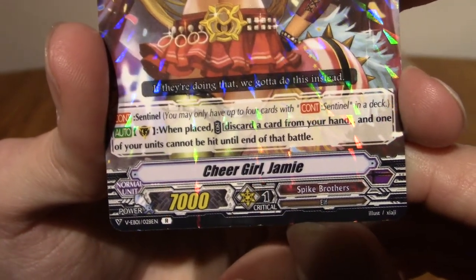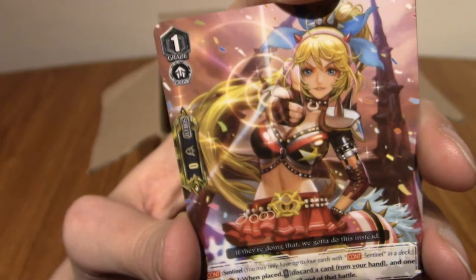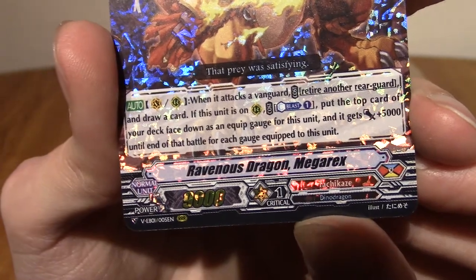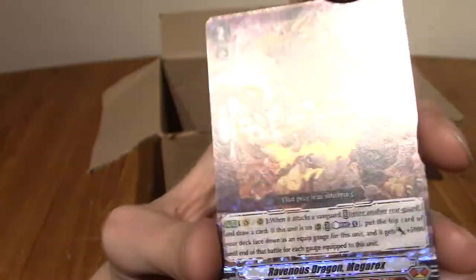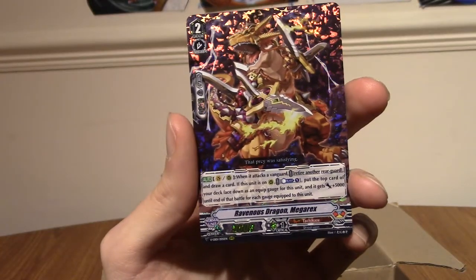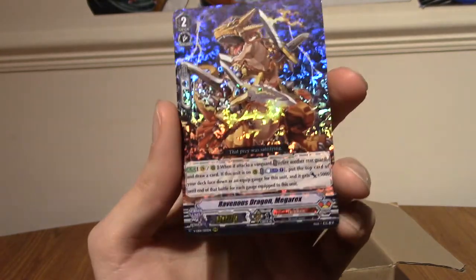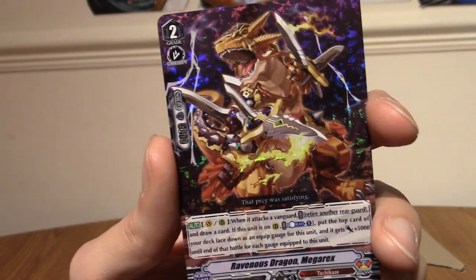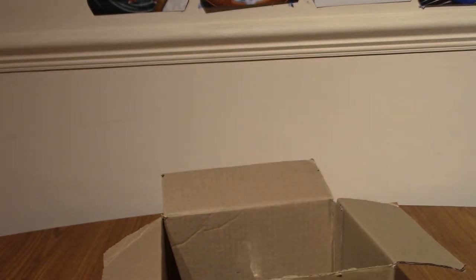I couldn't see what the last one was. We have Chia Girl Jamie — she's my favourite. And the last one — Megarex, or Ravenous Dragon Megarex. Very nice. Is that a Double R? I'm going to go check off video. Hey, it's a Triple R! That is very nice, very shiny. That's probably the best pull we've had on this advent calendar — admittedly it's been two days, but not bad. More like weird dinosaur kind of stuff. I'm going to put that onto my pile.